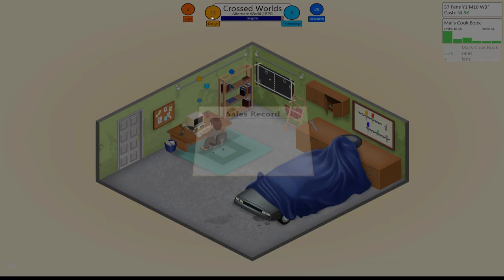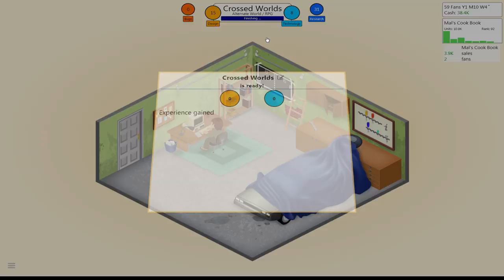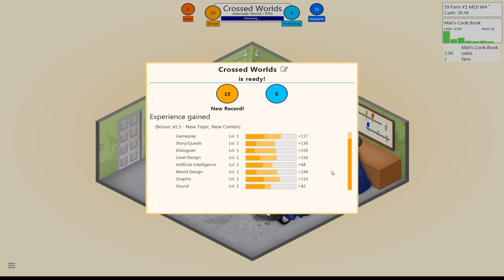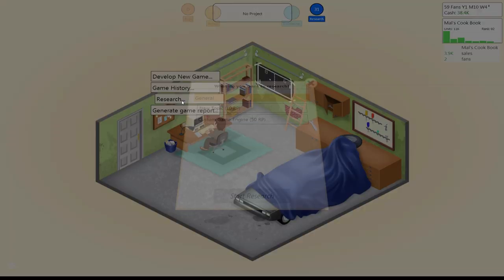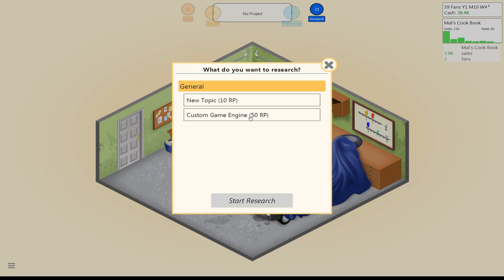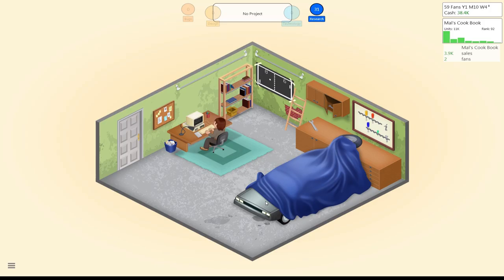I think we beat our last game. We sold 10,000 units of the cookbook — nice! Okay, let's get rid of the bugs and finish the game. We only got a new record in one category. I could have worked on the game longer and maybe gotten another point of tech, but I'm okay with setting a new record in one. So now the score to beat is 15 and 8. Let's speed that up. Let's go ahead and release it, and before it comes out we're going to do some research. We don't have quite enough research points yet to build a custom game engine, so we'll go for a new topic — post-apocalyptic fantasy! That's nice. We'll start that research while our new game comes out, and our old game is still on the market.